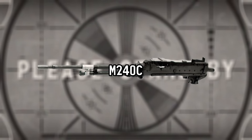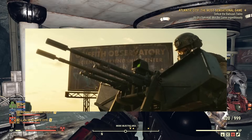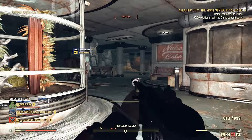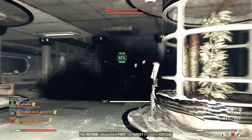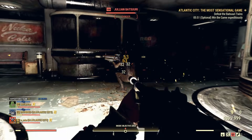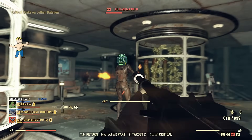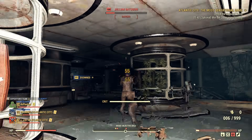M240C. A pair of M240Cs can be seen mounted on a car at the Griffith Observatory in Episode 8. Designed by the Belgians but manufactured by the Americans, the M240 is a reliable if heavy general-purpose machine gun that can be carried by infantry or mounted on tanks and other vehicles. It was put into service in 1977 and is still used by the US Army today.